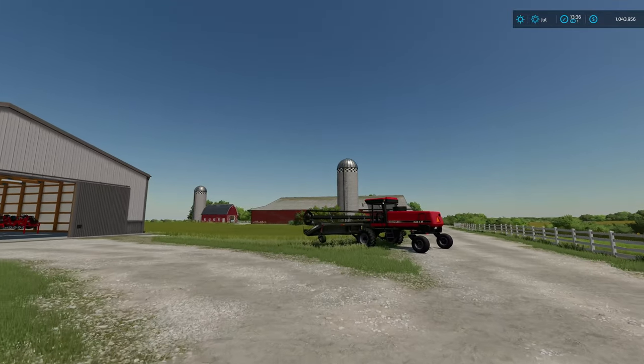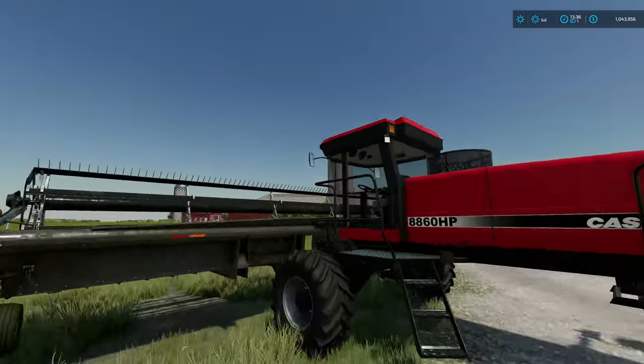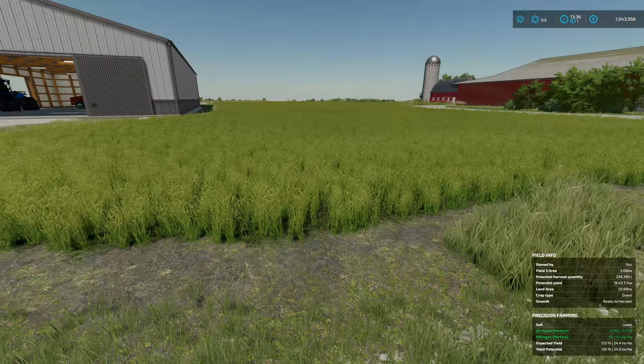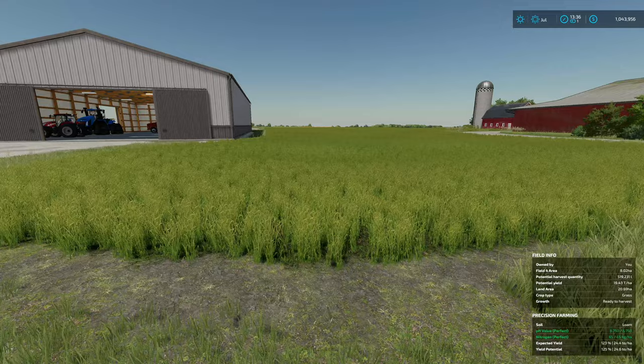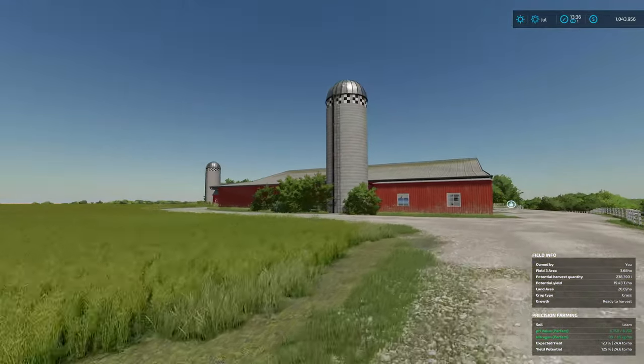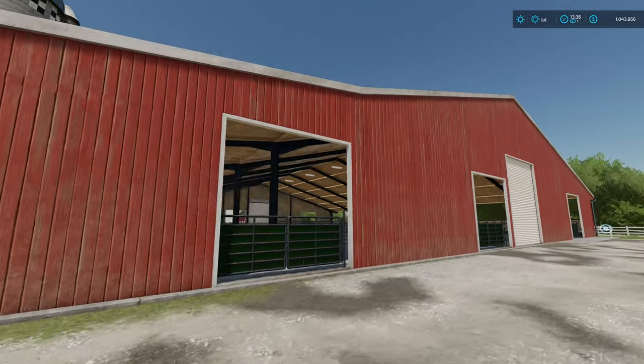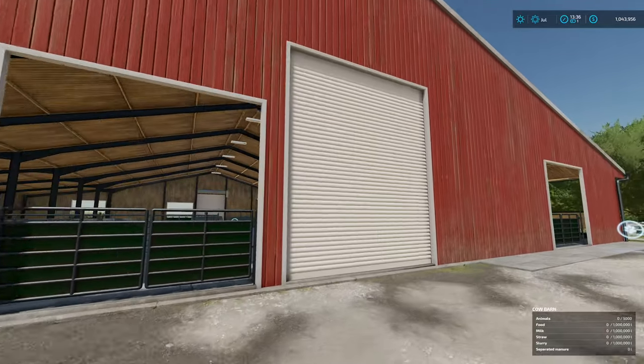Good afternoon and welcome back to Alma, Missouri. Today is going to be a fun one. We have quite a bit that needs to be mown, but this is going to be fairly easy in the grand scheme of things. We just need to mow a yard. What we're really excited about today is this — we are getting cattle today.